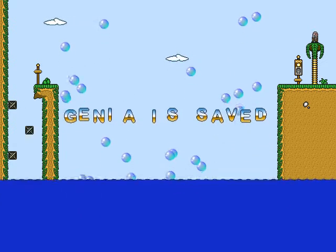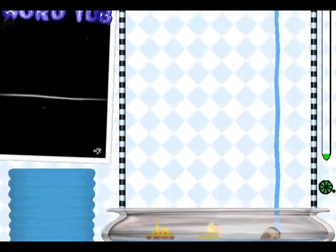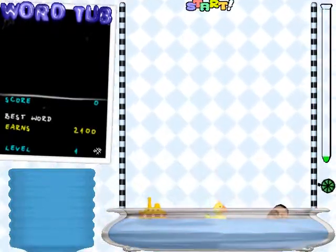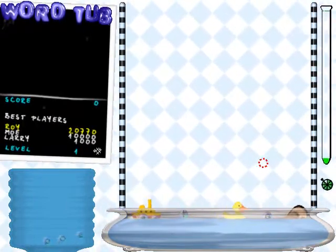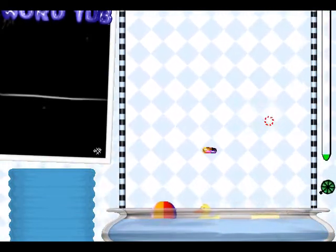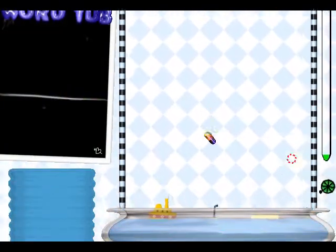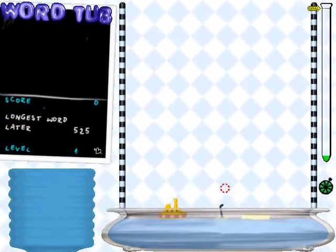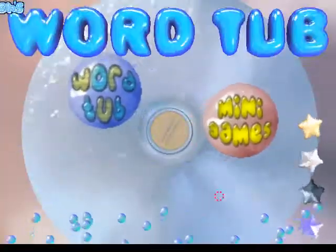If you look closely, you can see Genia's old friend Gershon standing on a tree. You can also unlock some new bath toys — this, for instance, is my ugly head. Here is a nice beach ball and a cool nuclear submarine. Thanks for watching!